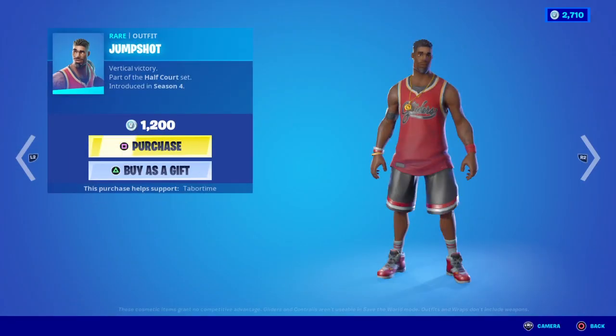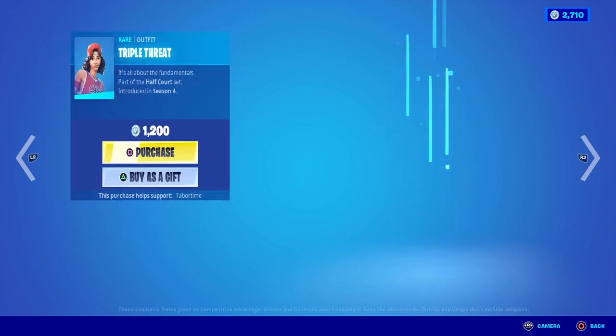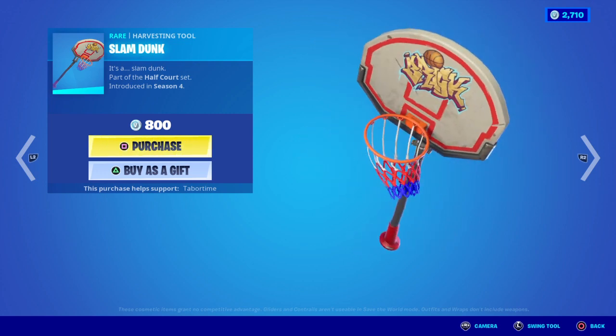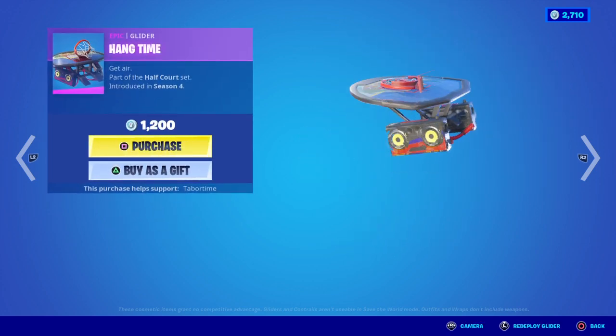And then we have Jump Shot — classic skin — triple threat, slam dunk. And then we have the Hang Time Glider.